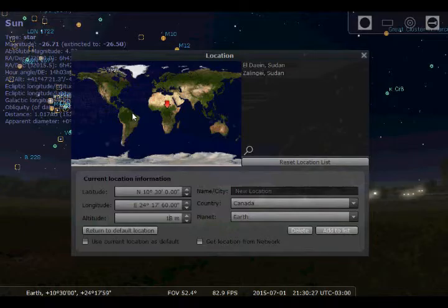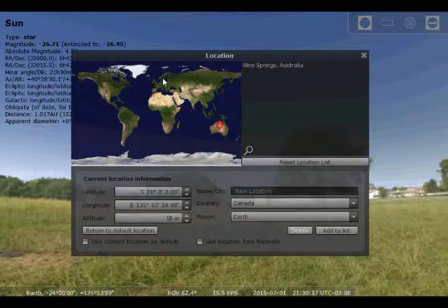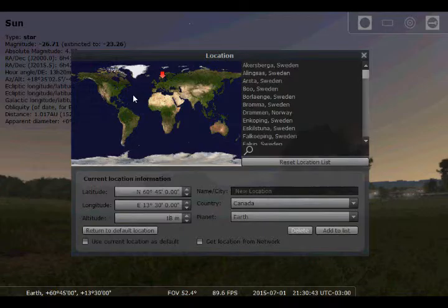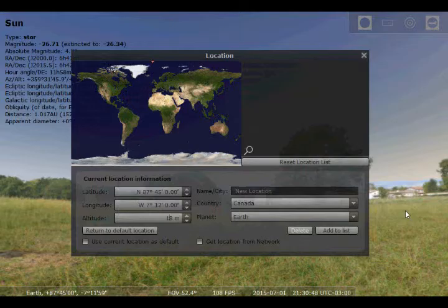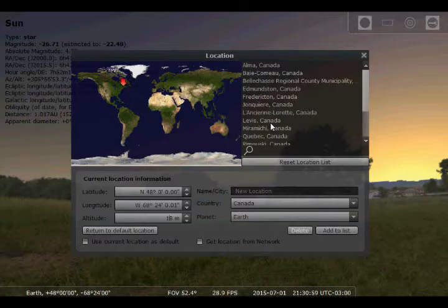If you left-click on the map, you can move anywhere you want and the night sky will instantly change. So we're in Africa, then Australia — it's daytime in Australia right now. Then you can go to Sweden, the United States, even the North Pole or the middle of the ocean. The scenery doesn't change when you do this, though you can change it separately. You can go to the South Pole, Antarctica — the scenery still doesn't change.